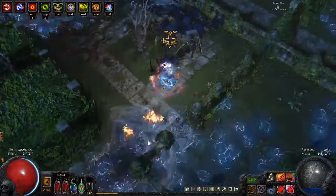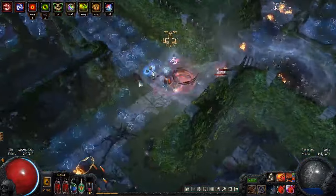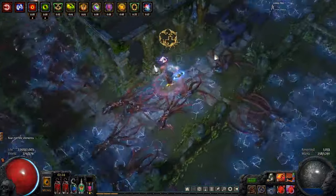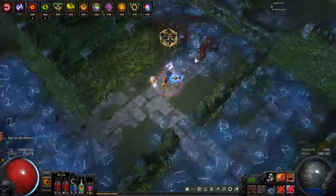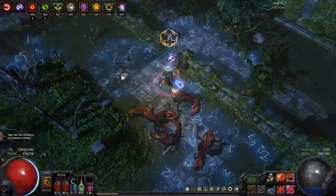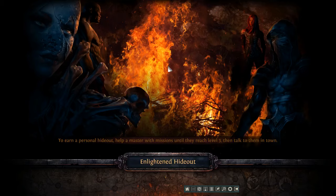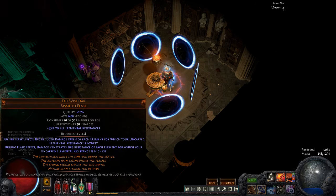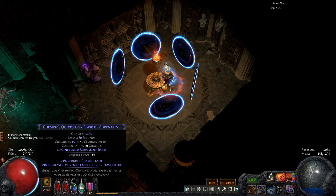Other than the Overflowing Chalice, we are using two Worm Flasks — we would use more, but you can only have five flasks. We are using the Wise Oak, which gives us about as much damage as a Worm Flask but also helps against curse-resistant bosses. And then we are using a Quicksilver of Adrenaline just to move really fast.